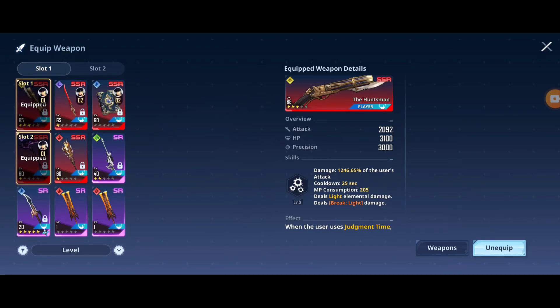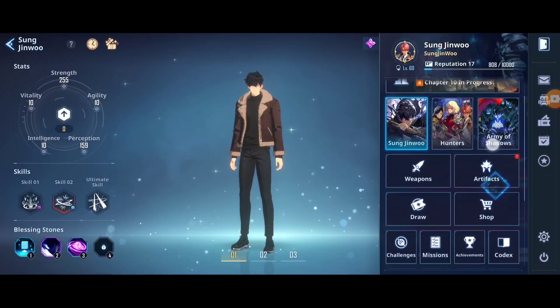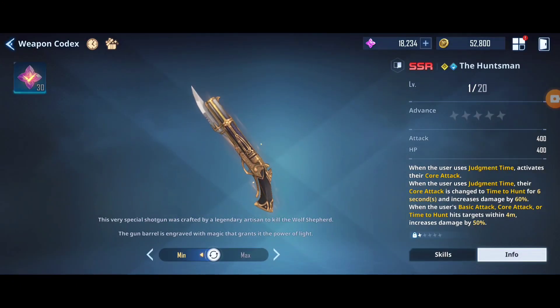It will help you very much in order to beat that fight. I'm not saying you can't clear with SR weapons - there are SR light type weapons, for example Radiru's family long bow, you can use that to clear the stage. But this Huntsman makes your life easier. Let's take a deep dive into this weapon and I will tell you how to play with this gun, how to use it in general, and we will test it in some game modes.